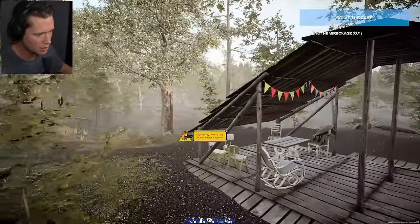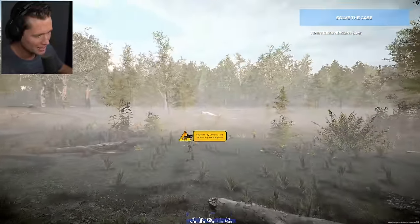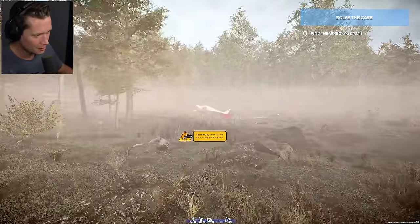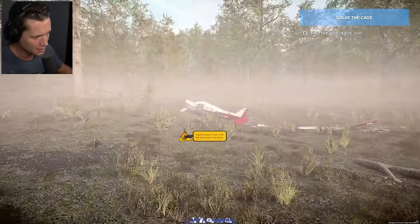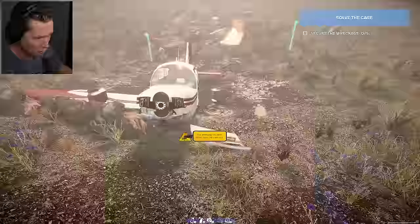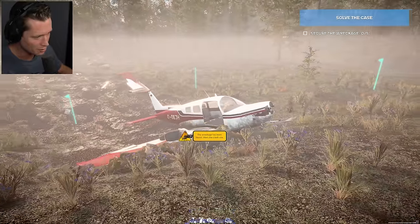We've got a little pavilion here. There she is — a downed plane out here in the woods. We have located the wreckage and it does not look good. We've got wings torn off, seats ejected from it, props gone. Oh my goodness. I don't know if there were any survivors here.